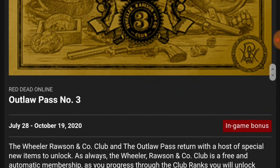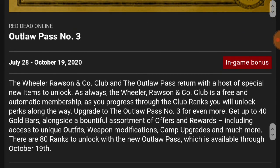The Outlaw Pass is back — Outlaw Pass number three, the Wheeler, Rawson and Company Club returns with a host of special new items to unlock. As always, the Wheeler, Rawson and Company Club is a free and automatic membership. As you progress through the club ranks, you will unlock perks along the way. Upgrade to Outlaw Pass number three for even more: get up to 40 gold bars alongside a bountiful assortment of offers and rewards, including unique outfits, weapon modifications, camp upgrades, and much more. There are 80 ranks to unlock, available through October 19th — you have the rest of August, September, and up till October 19th to unlock all 80 levels, and you'll basically get 40 gold bars to pay for the next Outlaw Pass if you choose to use those bars.